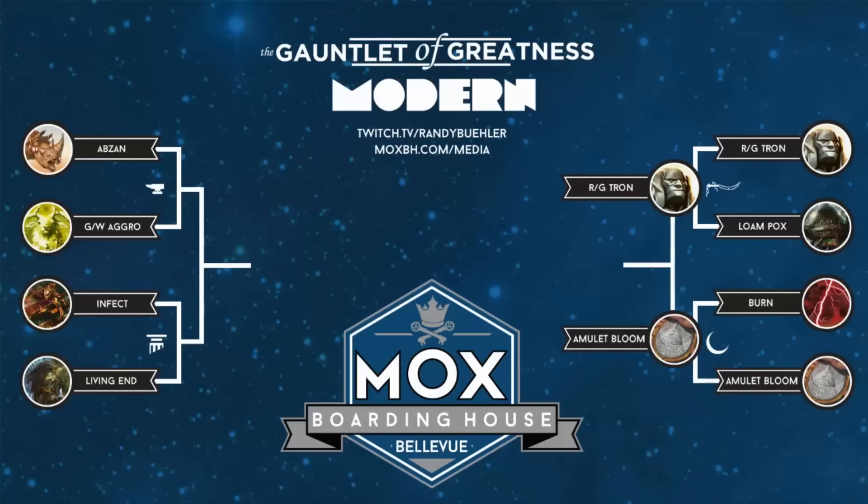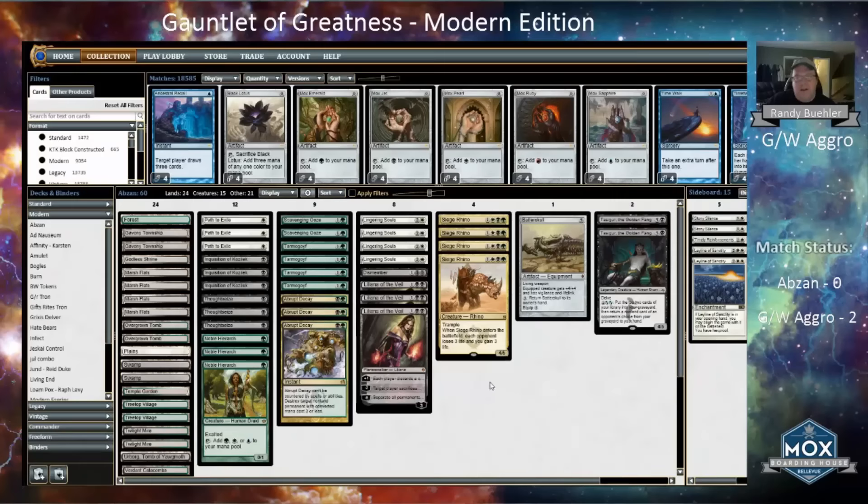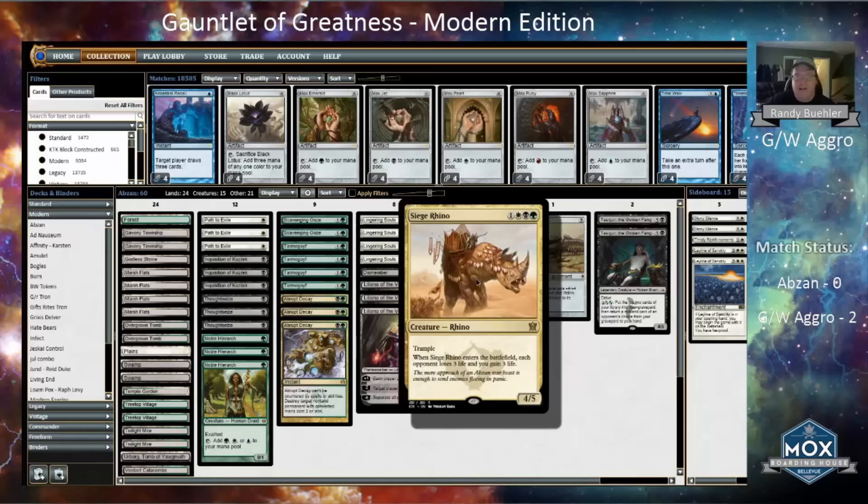The matchup we are going to play first is Abzan against Green-White Aggro — another name for this Green-White Aggro deck is Wilted Abzan. Both of these decks made top eight of the last Pro Tour. This Abzan deck is Siege Rhino having its impact on the format. As soon as Fate Reforged and Khans of Tarkir came out, everyone knew that Siege Rhino was going to be a big player.